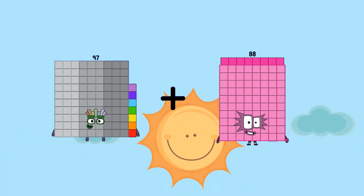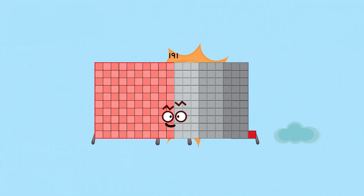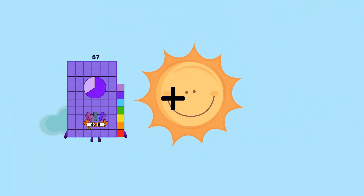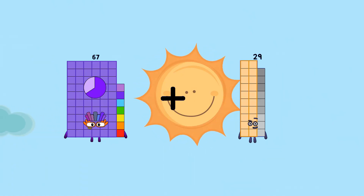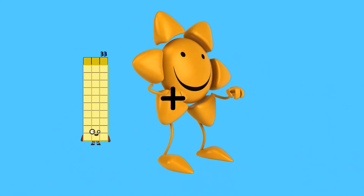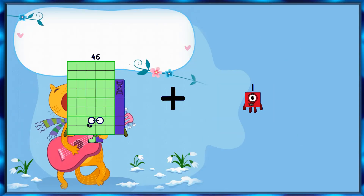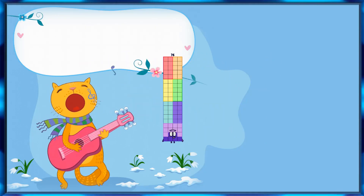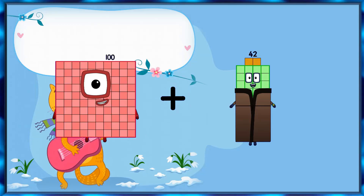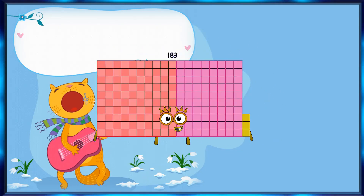97 plus 94 equals 191. 67 plus 9 equals 76. 46 plus 30 equals 76. 100 plus 83 equals 183. 12 plus 28 equals 40.